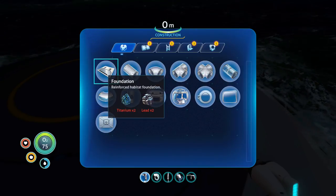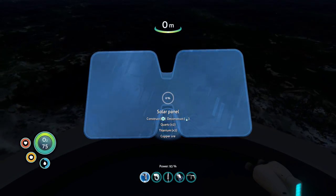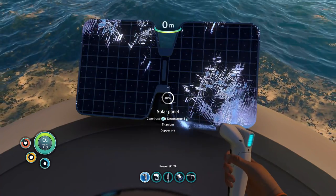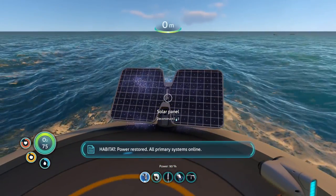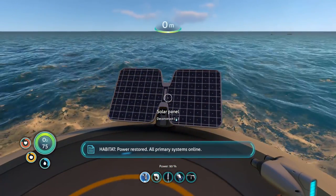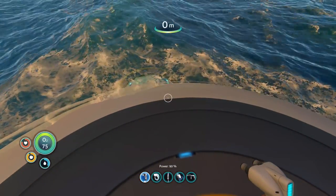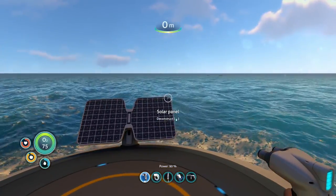Now we need solar power. For this we need two quartz, two titanium, and copper — we have all of those. Solar power placed. Habitat power restored, all primary systems online. Nice — we have our first powered habitat. Pretty excited about this.